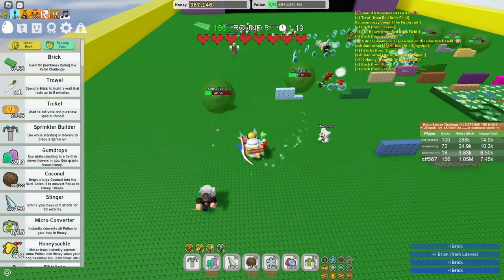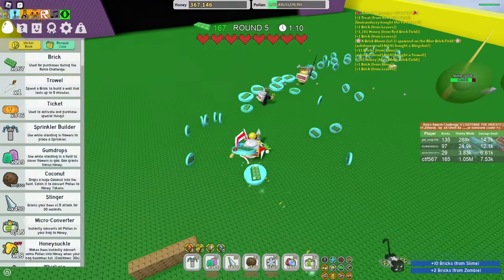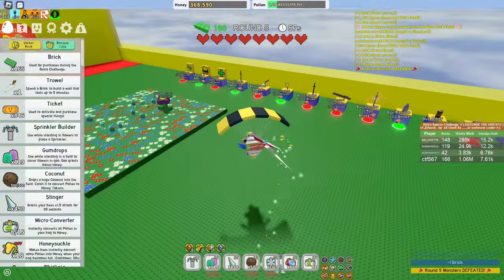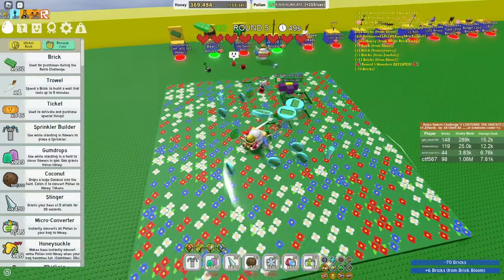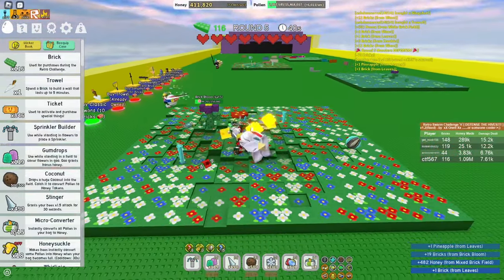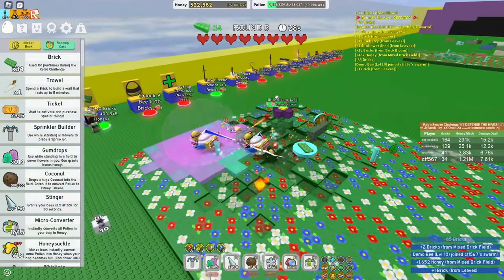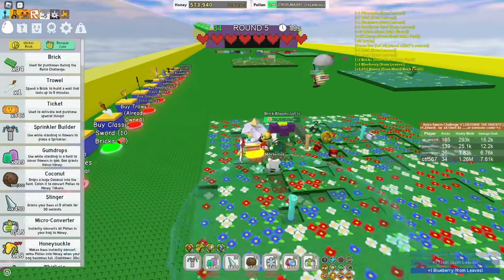They did get the slingshot, which is nice — it is much more DPS than the sword and it's also safer because you won't get hit. If you do place a wall in the wrong direction, that's okay because they'll still sometimes get stuck on it. We finished that round really quickly because of our Firebrand and Slingshot, so we do have a bit of a break to get some more bricks.